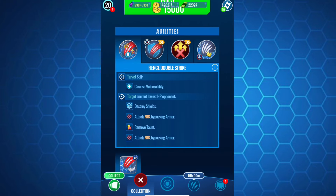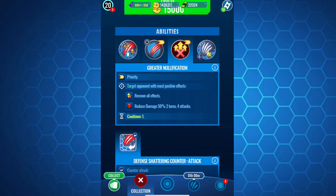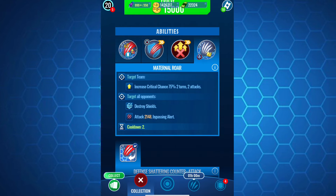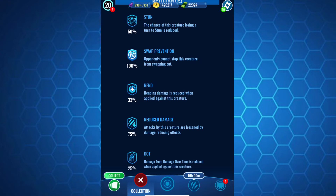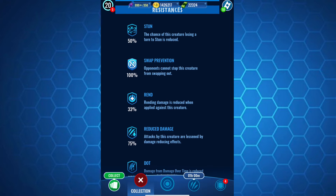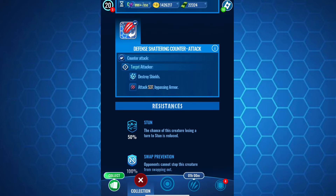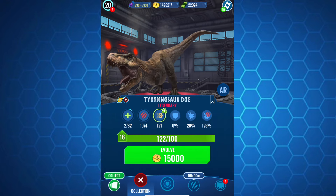Doe has a fierce double strike, IPI, greater nullification, and maternal roar, which help it out really, really nicely. It just comes in this nice package. Maternal roar not having a delay helps it really, really well. Having that 7,000 damage at level 30 right off the bat is insanely good, especially paired with a 75% distraction resistance and full swap prevention immunity, which helps it out a lot.